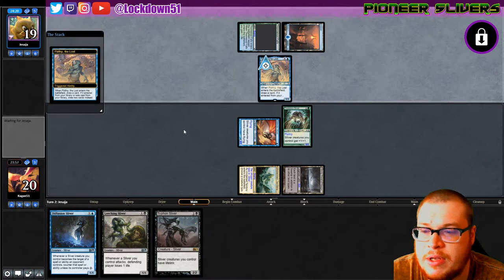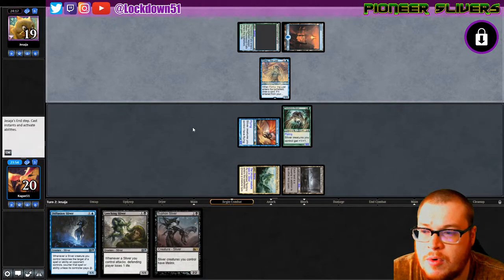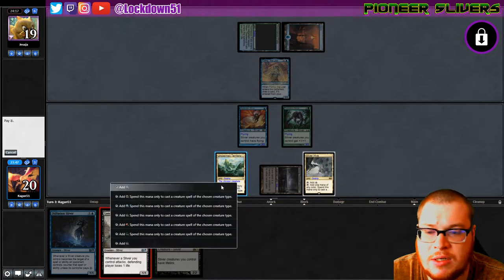Oh, they got Fibulet! Oh it's gonna be over — poor Fibulet. Sliver Hive, I'll take it. Let's just go Leech and go for max damage.